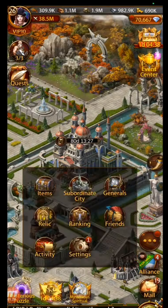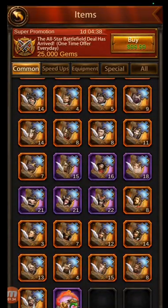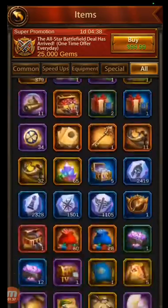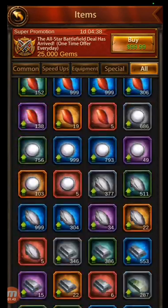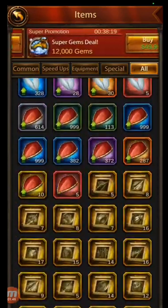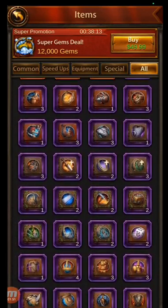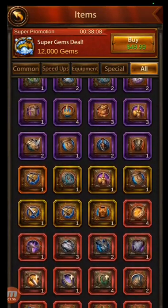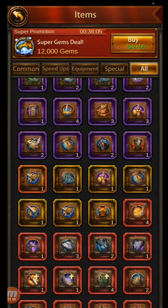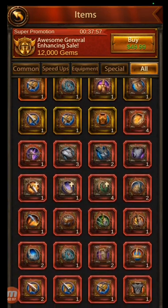Now let's go to the skills. I've got a lot of stuff saved up. So these are all the level one books that I've got. I only have very few level two and three because I usually just go ahead and disassemble those to get more pages, so I can just get more level four books.